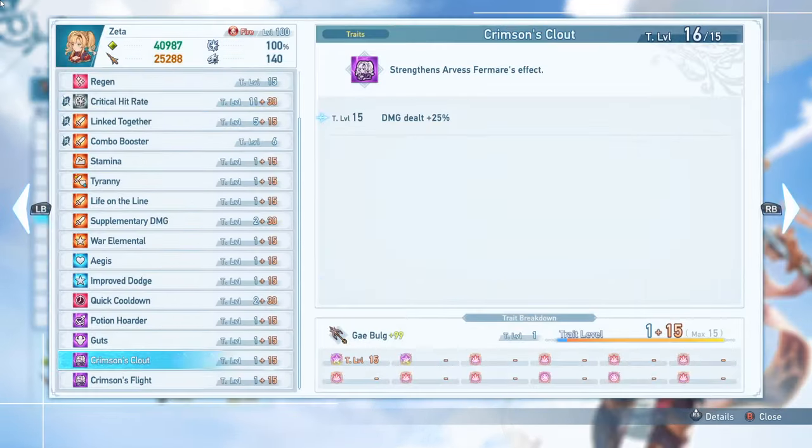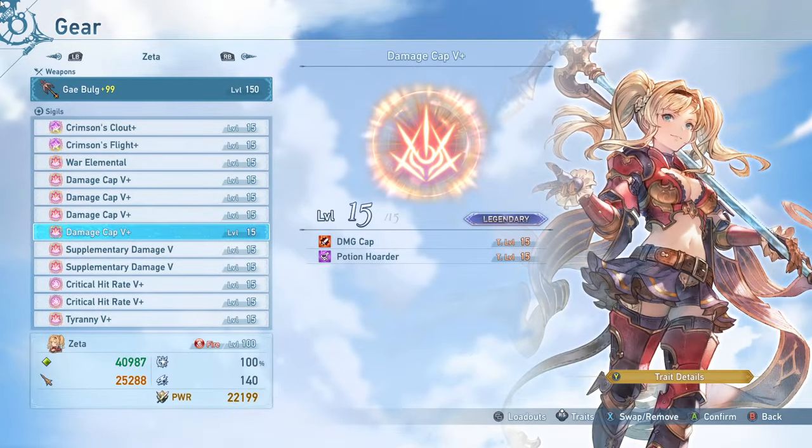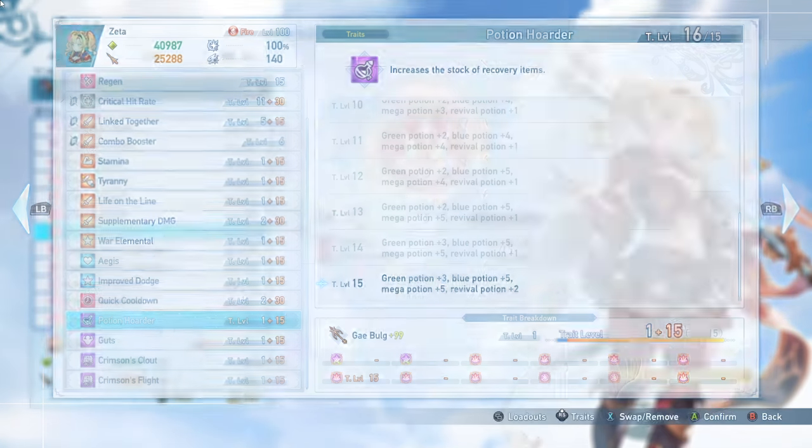I have Improved Dodge, which gives you up to seven dodges in a row and increases the timing window for your dodges — really nice to have. And then the obligatory Potion Hoarder. Absolutely run this, especially if you're running Life on the Line, because you want to make sure you can heal yourself. You get so many extra potions and so many ways to heal yourself — pretty much the best sigil sub trait in the game and required on every set.